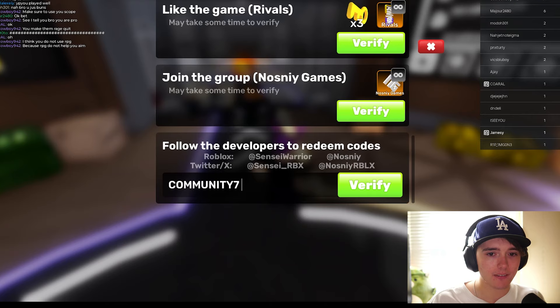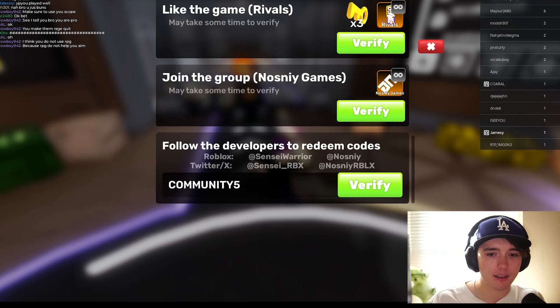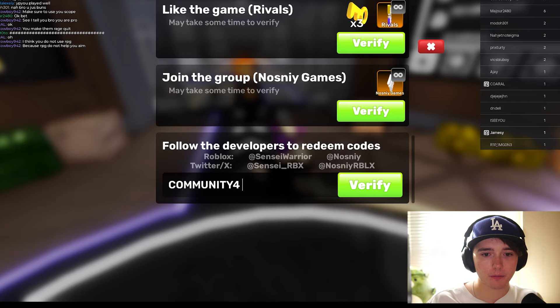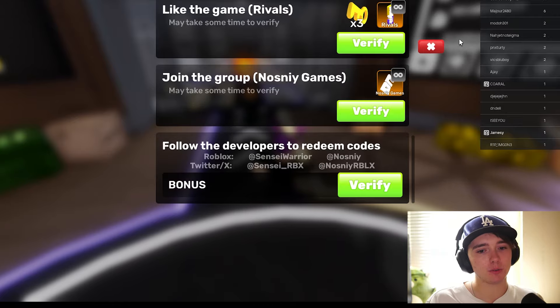The first code we're gonna enter is 'community7' — these will all give you community wraps. Next we have 'community6', then 'community5', then 'community4'. After that we've got the code '100mvisits', and then the last working code is 'bonus'.